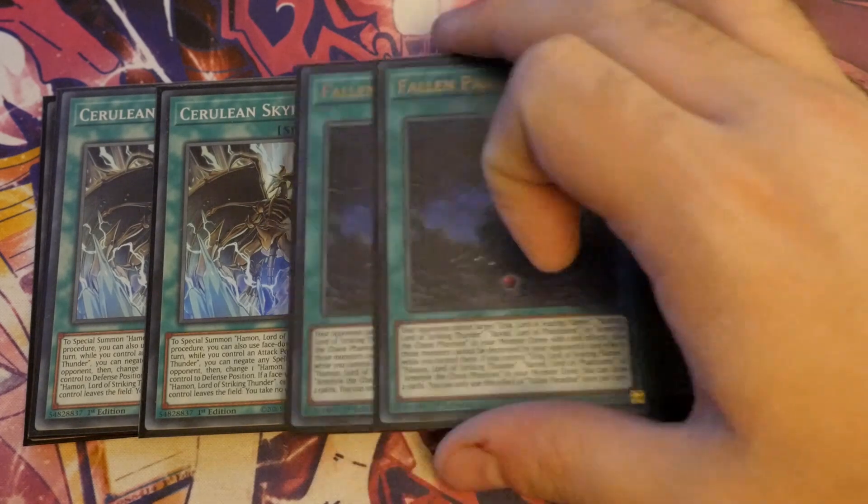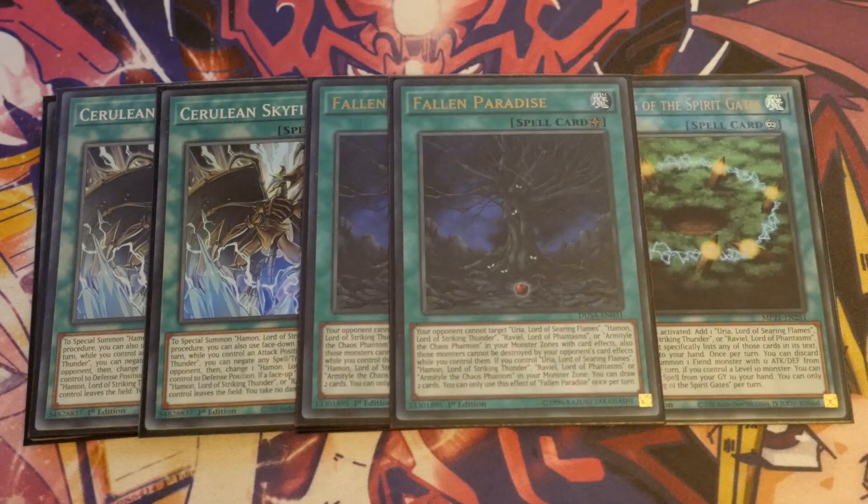We are playing two Fallen Paradise. This one is a Pot of Greed, which is nice. The fact that your opponent cannot target Uriah, Haman, or Raviel — or even Armityle the Chaos Phantasm — in your monster zones with card effects means Veilers and Imperms go straight out the window. And if they try and use Cerberus or anything like that, it cannot happen. Then, if you control either of the Sacred Beasts, you get to draw two cards during your main phase. It's essentially a three-card Pot of Greed — why would you not play it?